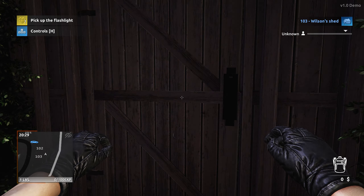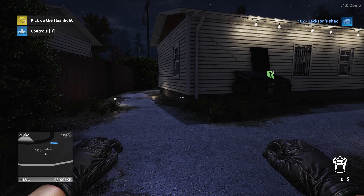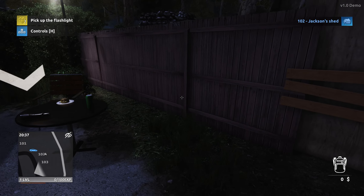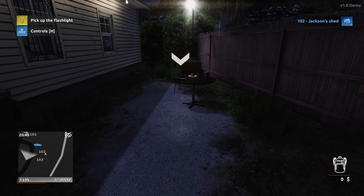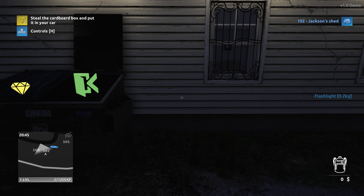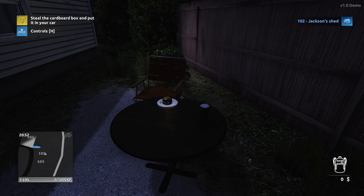Instead of the old game where you had to stand up from crouching to be able to sprint, in this game they just added a sprint directly from crouching. I like that they added that functionality. The voice on the phone says the guy is out of town, so the house is ours to rob — just don't forget to take the big cardboard box and shove it into the car before we leave.